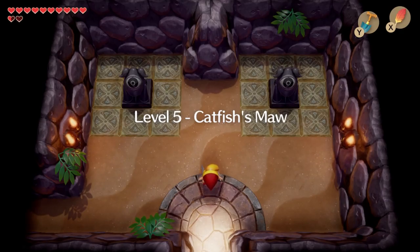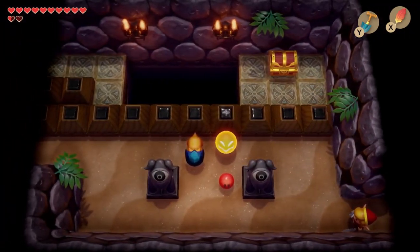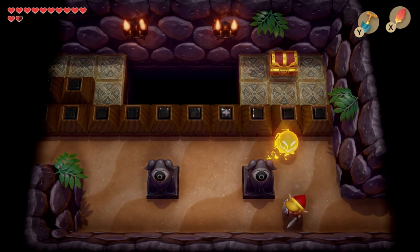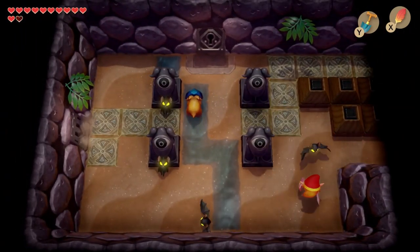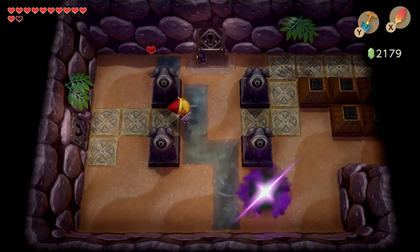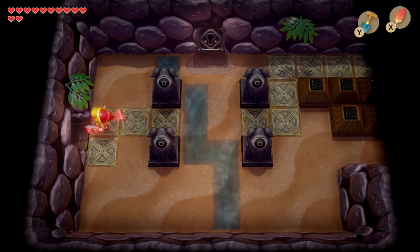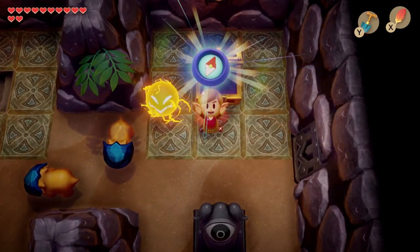Here we are in the Catfish's Mouth dungeon. Let's go through these enemies. Going left and up — got a piece of power, awesome! Let's go up and left again. Open this chest and we get the compass, which is pretty cool.